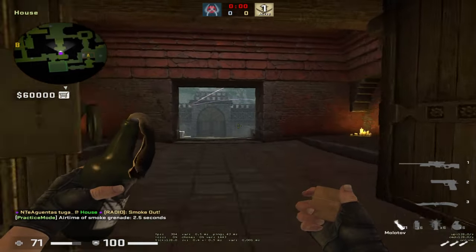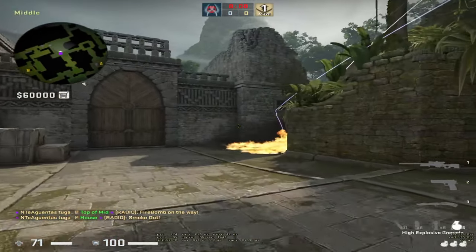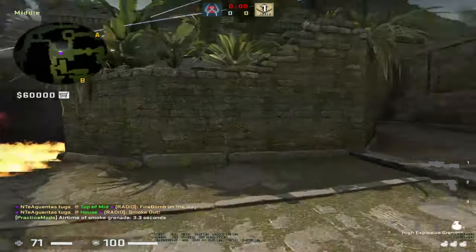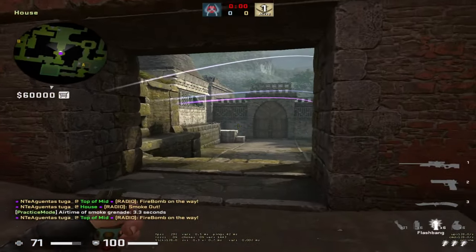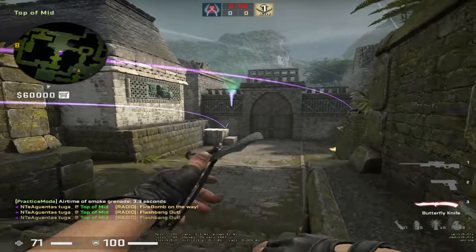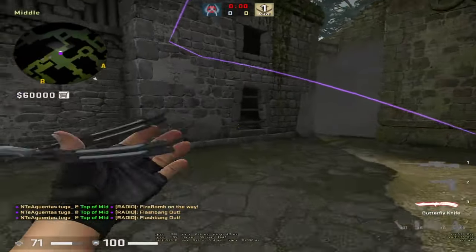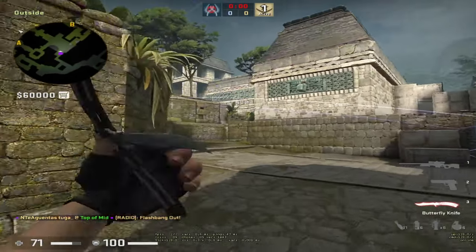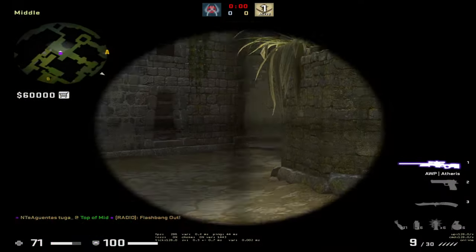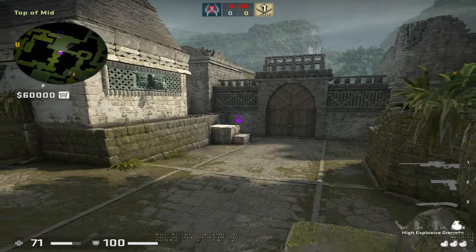To take mid properly, one guy comes here, throws the molly, then smokes it. The other guy comes here after the molly is set, and flashes behind the box. Why is that flash good? Because when people are running out here they will get blind, and if you're holding or fighting, you won't get blind because the flash pops behind the box.